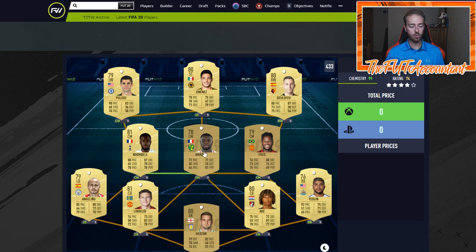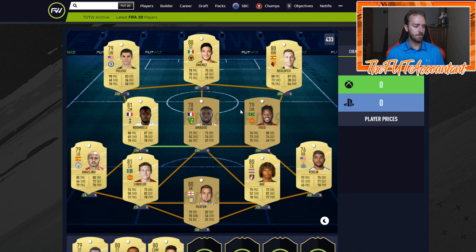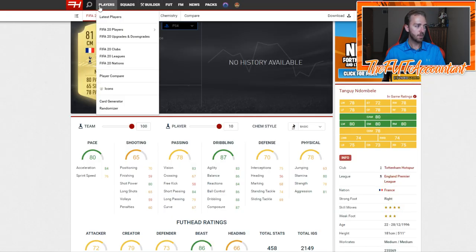You could probably swap out Fred or Amadou for a more attacking midfielder, or play Fred as CDM if you want a more attacking presence, depending on your formation. Moving on to the defense — I talked about the outside backs already; I think Yedlin and Angelino are two very good options for starter teams. For center backs, I chose Lindelof and Ake. Everybody looks at pace, defense, and physical for center backs, but I think you need to look outside of that in this game. Ake has 72 dribbling and Lindelof has 73 dribbling.